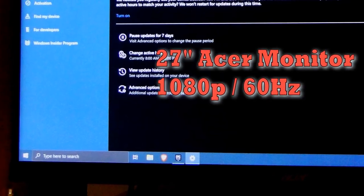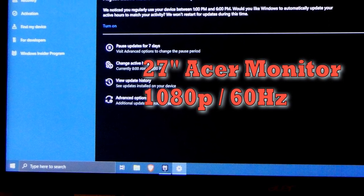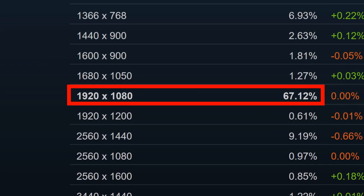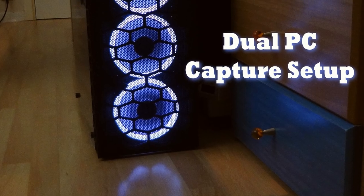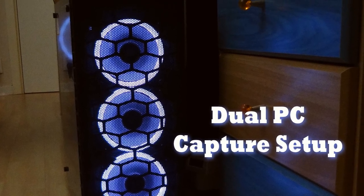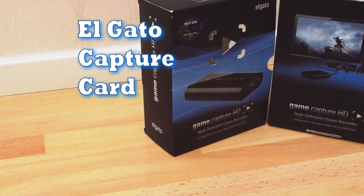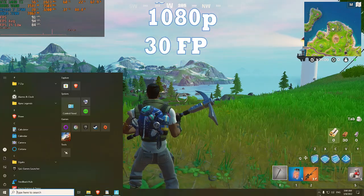A 27-inch 1080p monitor with a 60 Hz refresh rate will be the main display, representing the typical resolution used by almost 70% of gamers according to Steam's hardware survey of January 2022. To ensure no other process interferes with testing results, I use a second computer to record and an Elgato external USB device to capture the gameplay footage. The final video output is a 1080p 30 frames per second MP4 file.